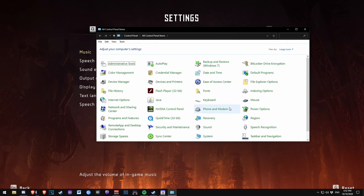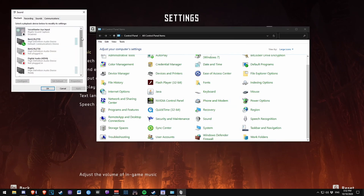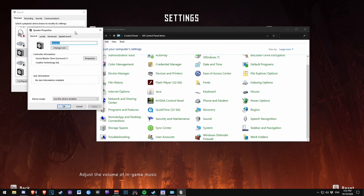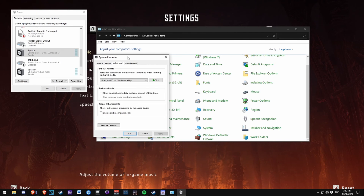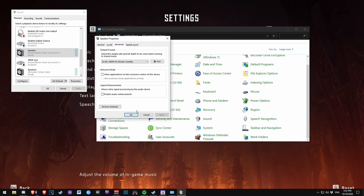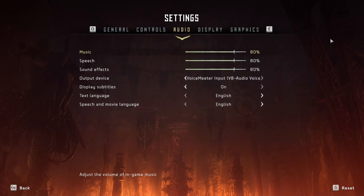Let me show you how to fix it. This is what I listen through — the problem, right? Go to Speaker Properties, then Advanced. The problem was mine was set to 16-bit 48Hz instead of 24-bit 48Hz. What kind of bug is that?